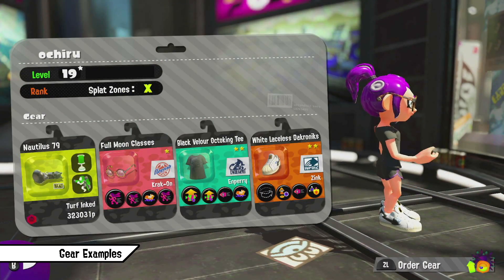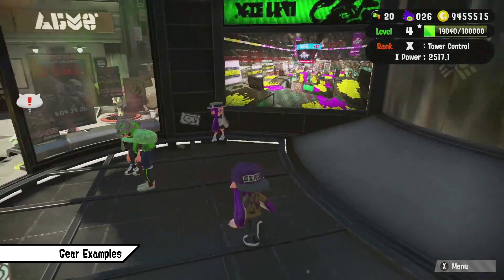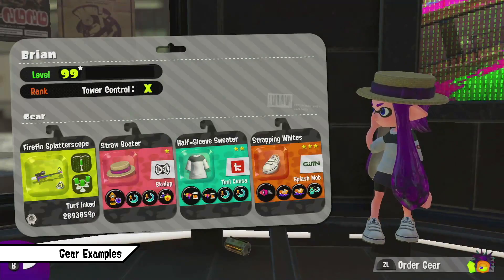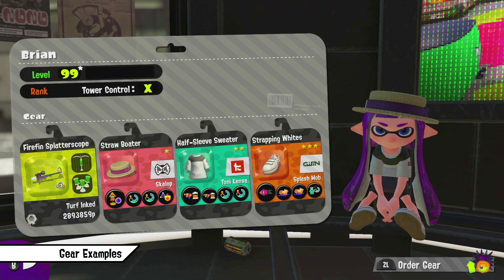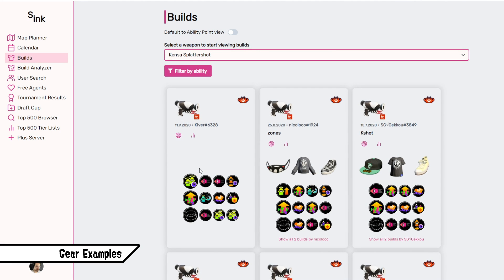I will now go over some top player gear builds from lots of different weapon classes and explain why they might have chosen the exact abilities they did. This is a good self-test to see if you understood why the best players chose certain abilities. Let's start with a Slayer set. With a Slayer you obviously want to get kills, so Quick Respawn really helps mitigate the risk of finding openings. Stealth Jump lets you jump back into riskier spots more safely. Swim Speed helps with movement and makes you harder to hit in 1v1. Main Power Up helps with accuracy. The rest of the slots are just the one-sub filler abilities I talked about, which always help a lot.